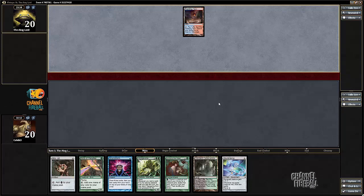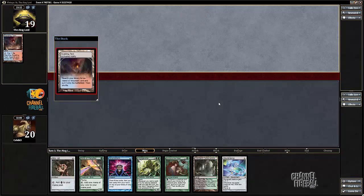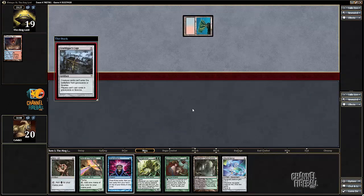Probably just gonna turn one Birds of Paradise plus Skullclamp. Watch him kill the birds somehow. Then Brainstorm into a land to play Survival. Grafdigger's Cage — yeah, that's fine.